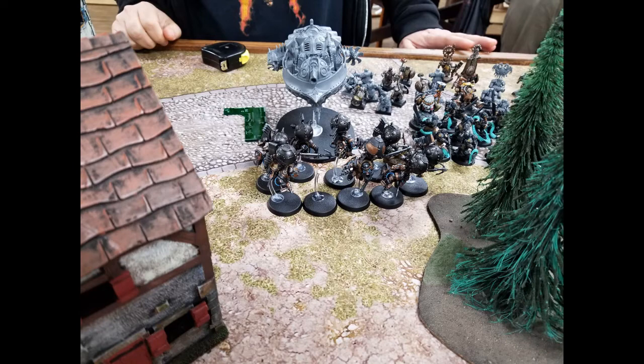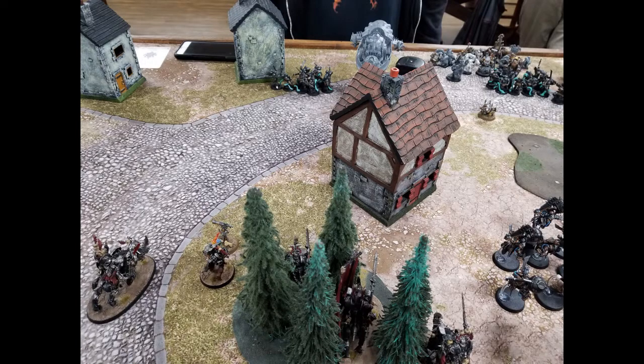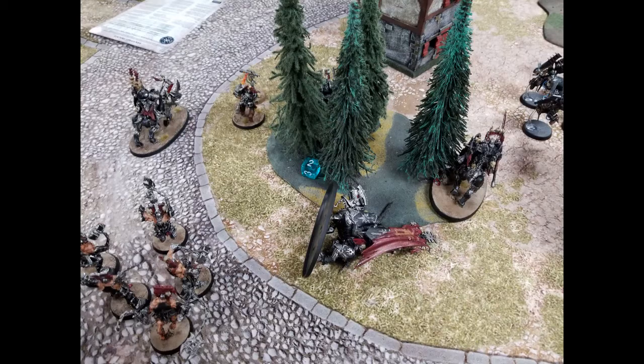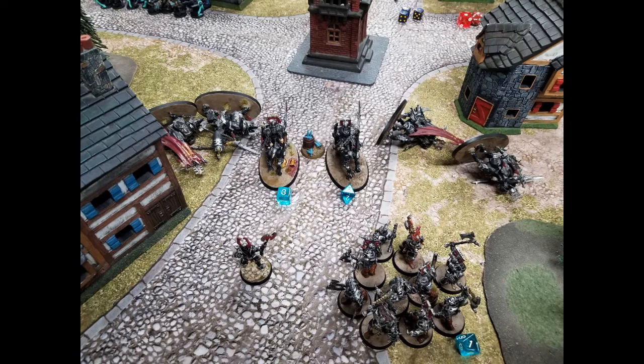Hero Phase turn one: my opponent drops all of his Endrinriggers out of the Skyship — that's about to be super bad. He re-rolled his article and makes all of his dudes immune to Battleshock with his General. In movement, he steps most of his guys back except for the Endrinriggers, which aggressively move up the board. Then we get to the shooting phase: one of my Juggernauts in the unit in cover goes down, two wounds on another model over there. On the other side of the board I lose four Juggernauts and get a wound on one of my Bloodwarriors from a massive amount of shooting across the whole board.